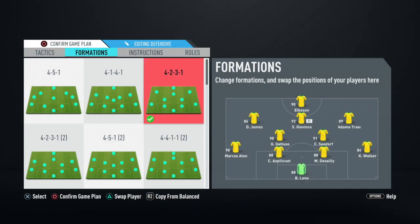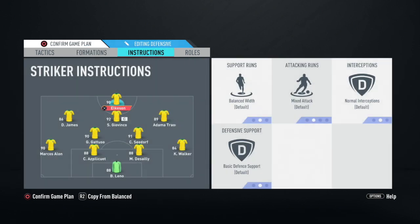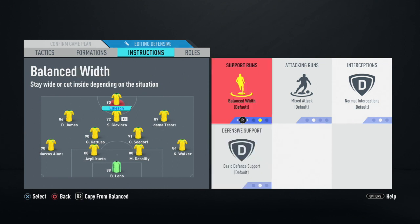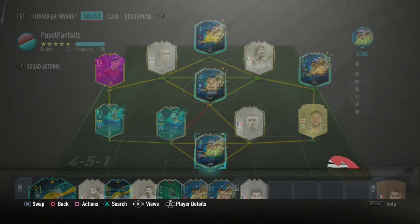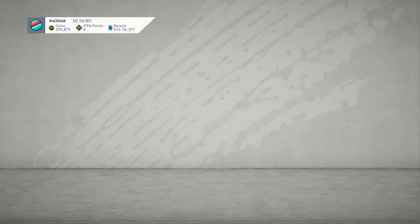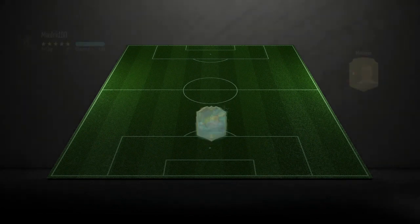I'm using the 4-2-3-1 in-game with Alexander, Givinko, Cam James, and Adama on the right and left. Going with Alexander for CDM, keeping Elkism on basic to test his base stats. I'll also be subbing off Walker with Hakimi, like every single time. Let's get into our first game.